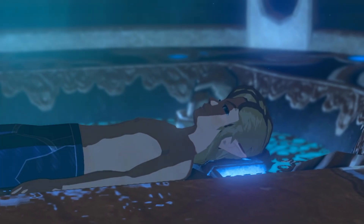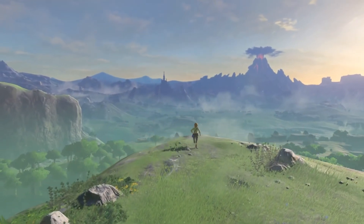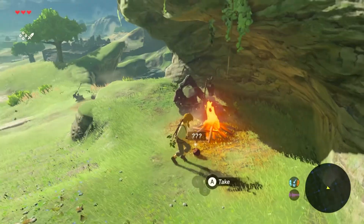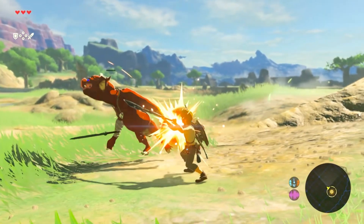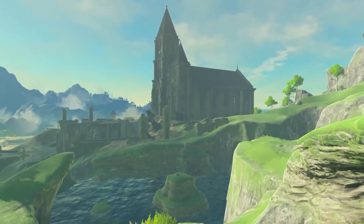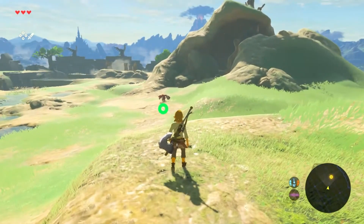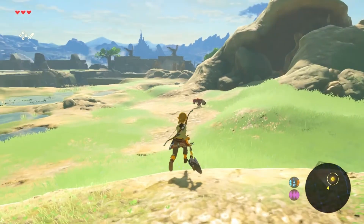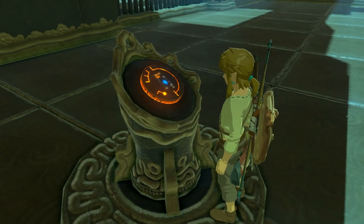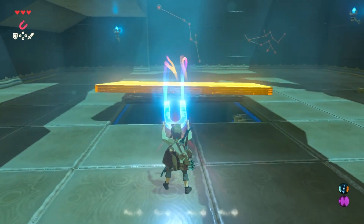Why did Link just wake up in a random pod? Who is this voice talking to us? And once you leave the cave, you're introduced to a brand new Hyrule. Naturally throughout this next section, you learn about cooking and the new combat system. But it seems that for everything you learn about the mechanics, there's a new story element which keeps you hooked. In a way, you really do get right into the main gameplay, but instead of giving you all of the runes at once, it starts you off with the most simple to use: Magnesis.